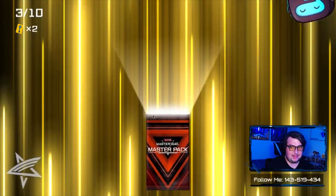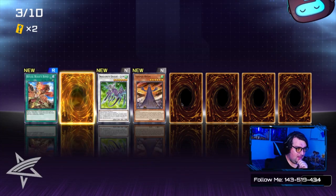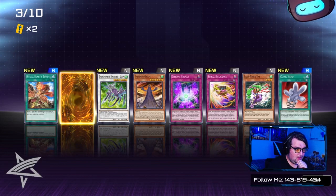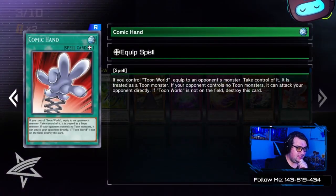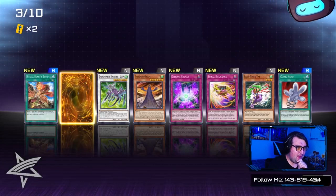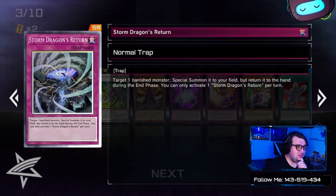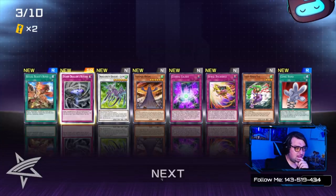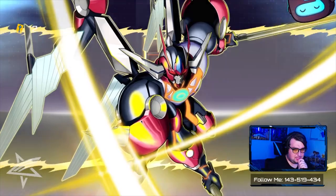Speeding is illegal apparently. We've got Spiral Discharge — that's a Gaia card. Comic Hand, and our Super Rare is Storm Dragon's Return, which was a Starlight Rare in its set.